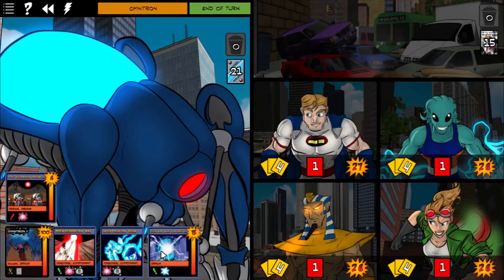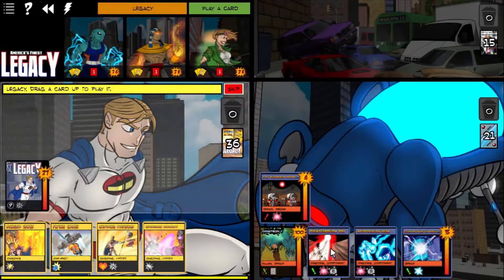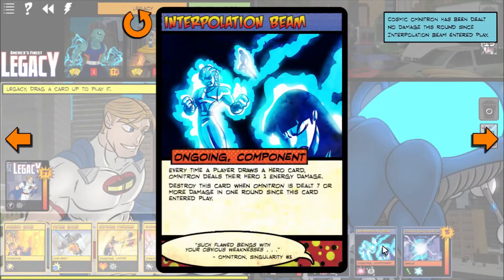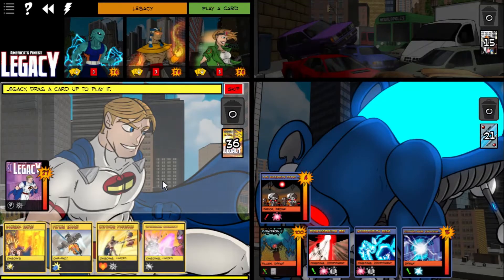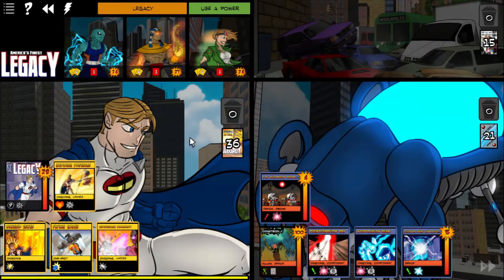Well, things just got a little bit spicy. I'll remind everybody what these do. This is a card that deals damage at the start of his turn — we're not worried about that. This deals damage every time we draw a card — not great. At the start of the villain turn, this card deals each hero target X lightning damage where X equals the current HP of this card. This is a card that needs to be dealt with immediately, and I plan to deal with it.